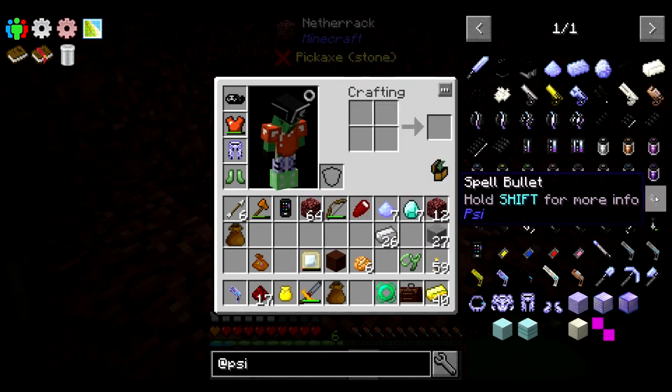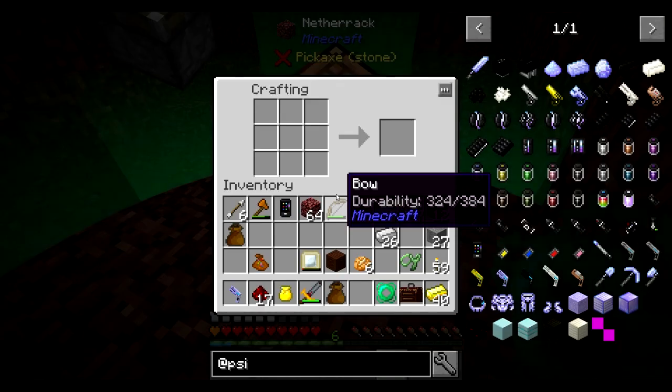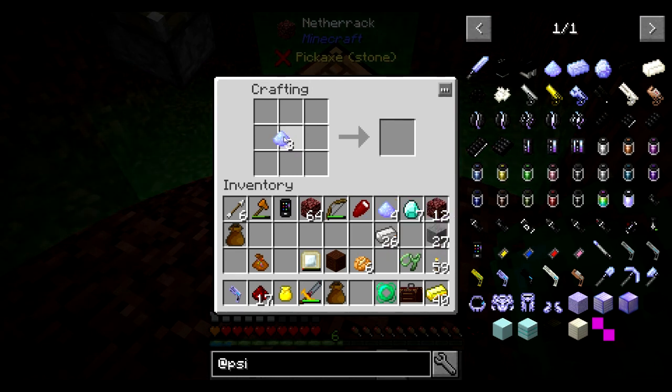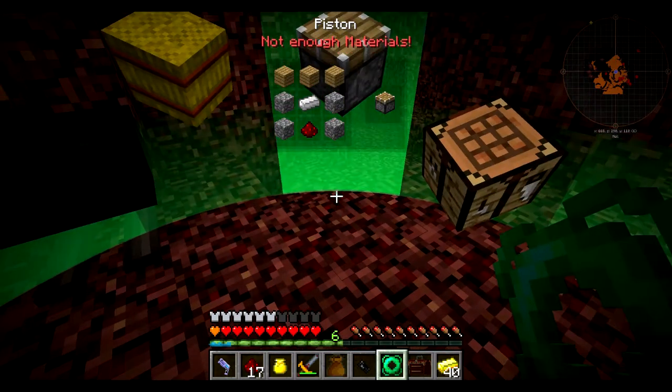The bullets — I'm going to want a few bullets today, so I'm going to want some side dust and some iron. Let's make just three for now, I think that should be enough. Three spell bolts, there we go.